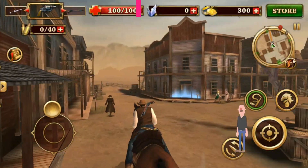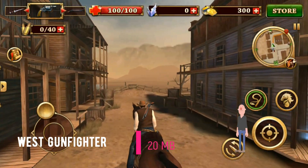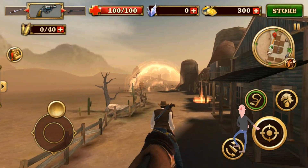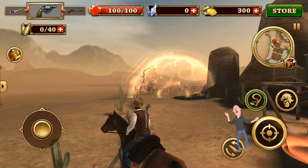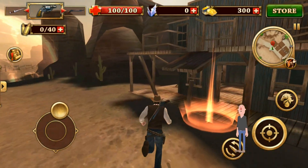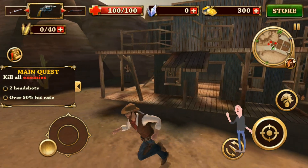West Gun Fighter is an open-world western adventure game where you play as a cowboy or cowgirl. You'll tackle missions and earn rewards for challenges. The size of the game is just 20 megabytes, so 1 gigabyte RAM mobiles can play this game without any hiccups.